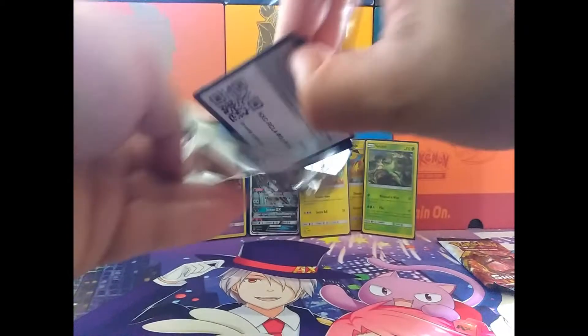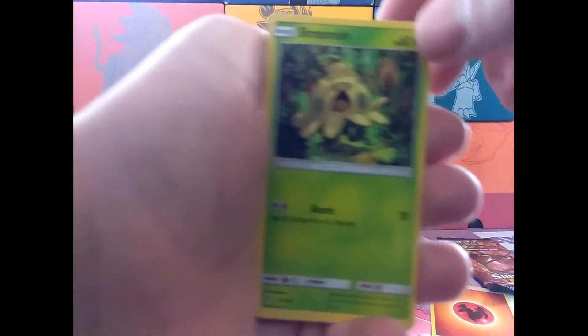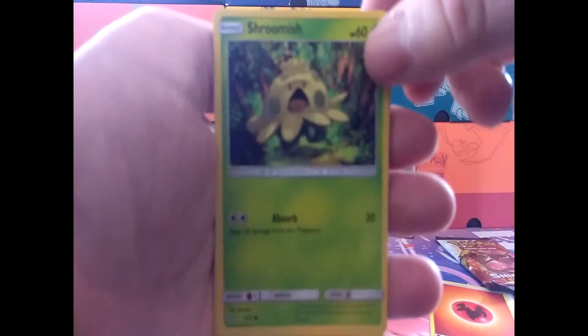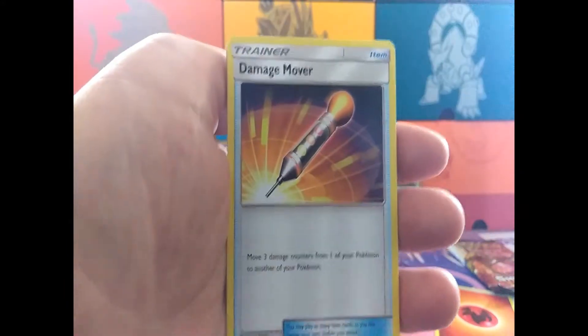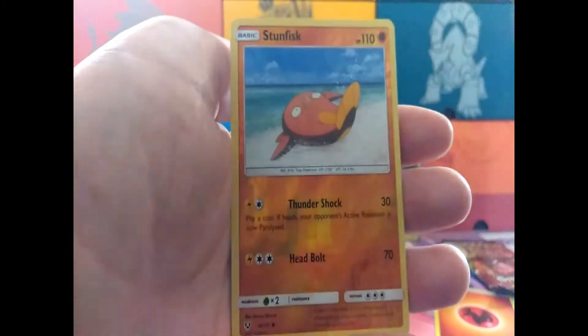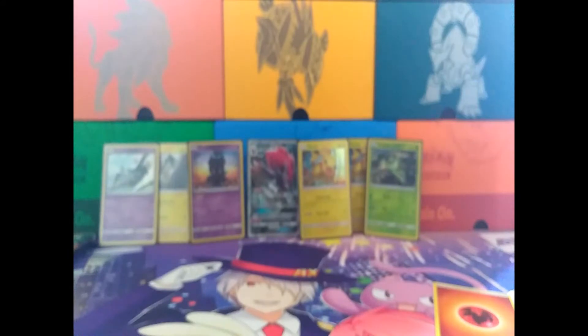Two packs to go, two more chances to get a Shiny. I really hope I get a Shiny. The energy is Fire. We have Shroomish, Togedemaru, Bulbasaur, Pikachu, Stunfisk, Damage Mover, Lillie, Volcarona, Reverse Holo Stunfisk, and a Latios. I don't think we have Latios yet — we can pull Latios or Latias. Now we have one last chance to pull a Shiny.